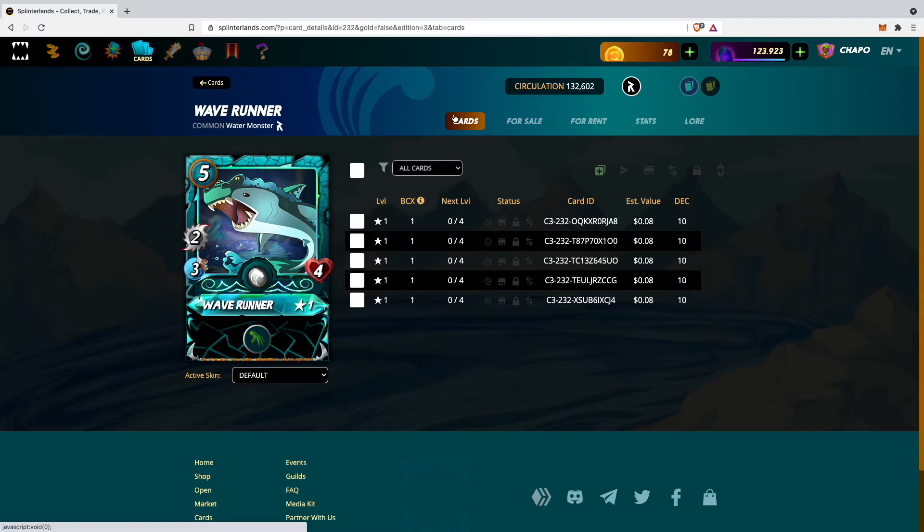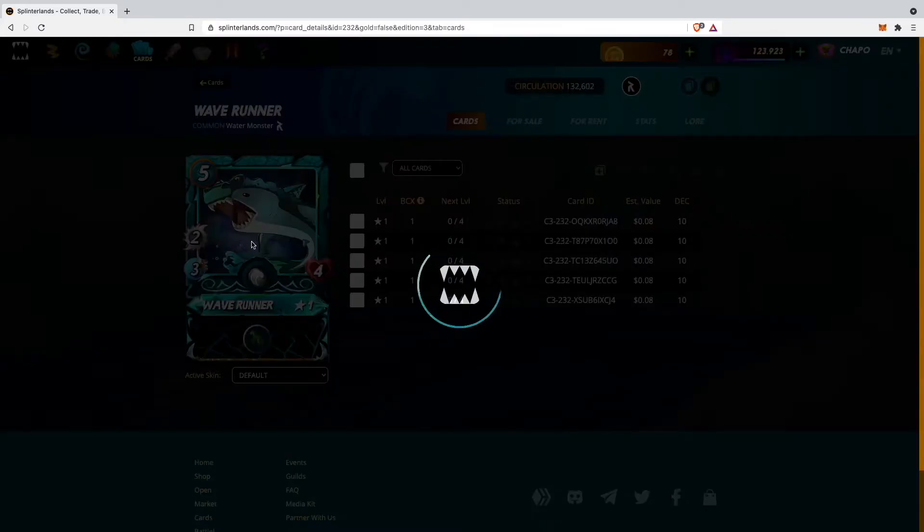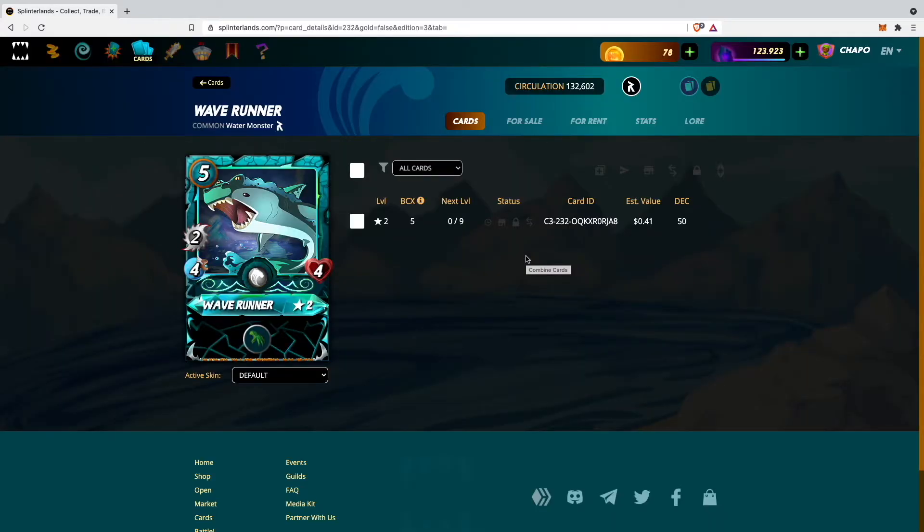Now I have a total of 5 Wave Runners, which is what I need to upgrade my card to level 2. I click on the card up here which will combine all of them together. It now says this will combine 5 cards into 1 at level 2 with 0 out of 9 cards towards level 3. This cannot be undone — are you sure? Yes, so I click OK. Now I only have one card left which is the Wave Runner level 2, with 0 out of 9 cards to upgrade it to level 3.